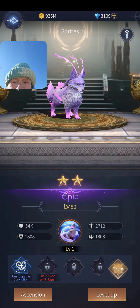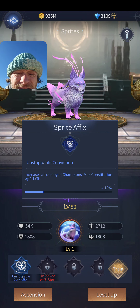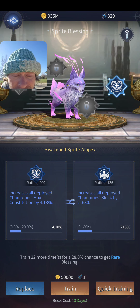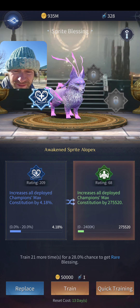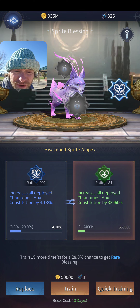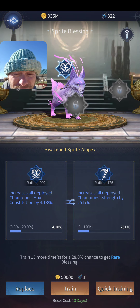For my third sprite's trained ability I put Unstoppable Conviction — max Constitution percent — and I got 4.18%, which isn't the best rating. Let's do some live training while I've got you here. I need to go through these to try for something better. I have a really high chance to get a rare on this sprite too.